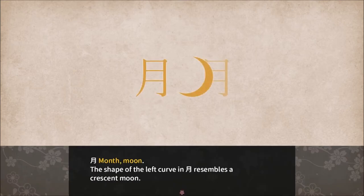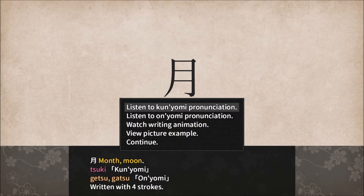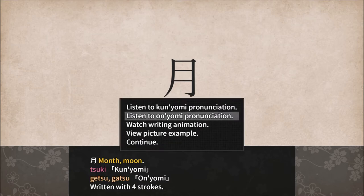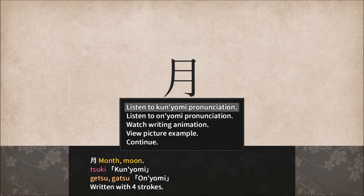Shape of month, moon. The shape of the left curve and moon resembles a crescent moon. Tsuki, Getsu, Gatsu. It seems like they don't really pronounce the U that strongly — they pronounce it rather quickly. So same thing — if you have any of the kanji symbols for numbers in front of this, it'll actually represent the months. So having one then moon represents January.